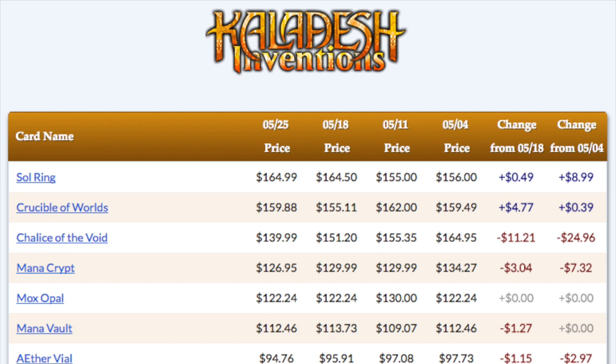And this also happens with Kaladesh as well. To a lesser extent, Kaladesh cards — as you can see — the top five tend to be less pricey than the top five expeditions, because the expeditions are lands. Sol Ring is $165. Crucible — about time to reprint that card; I feel like it must be in Iconic Masters. Chalice of the Void is also going to be a great reprint, although they did reprint it in the original Modern Masters. Mana Crypt has been printed twice. Mox Opal, Mana Vault — a very good card. I didn't realize it was $100 for the invention, but it is. So you can either get $165 or below $25.